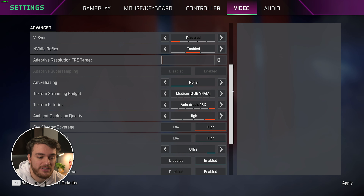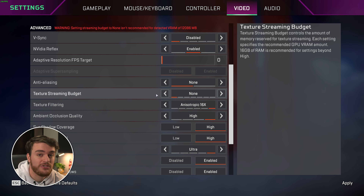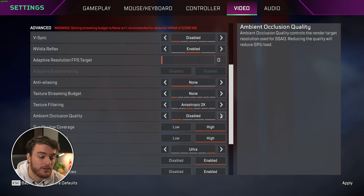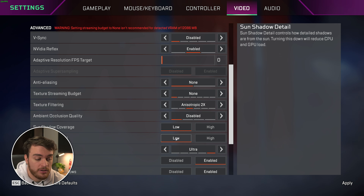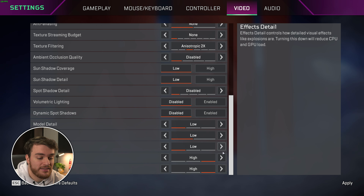Texture streaming budget should usually be set to around 4 GB for a better looking game, but you can lower it even more if you need more performance — all the way down to Very Low, or None if you're running a super low-end system and need absolute maximum performance. Anisotropic filtering should have barely any impact on performance; I'd leave it all the way on 16x, though you can set it down to around 2x if you'd like. When it comes to getting the absolute most performance, you'll want to lower the rest of these settings all the way down to the minimum: Sun Ambient Occlusion — disable; Sun Shadow Coverage and Detail — both on Low; Spot Shadow Detail — disabled; Volumetric Lighting — off; Dynamic Shadows — off; and the rest all the way down to the absolute lowest.